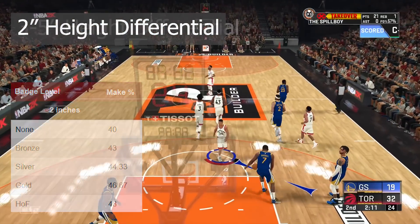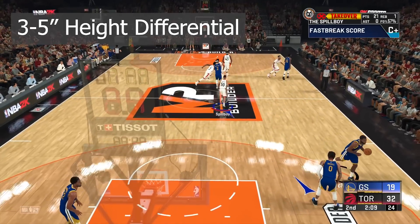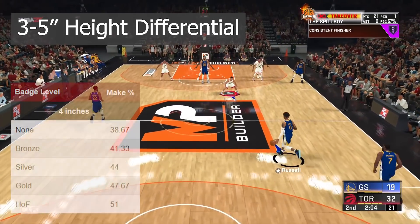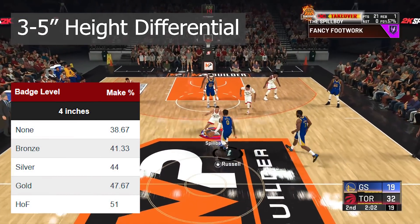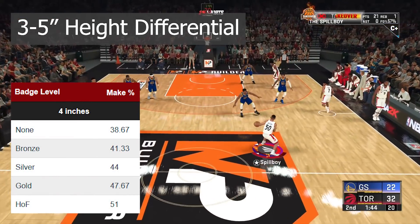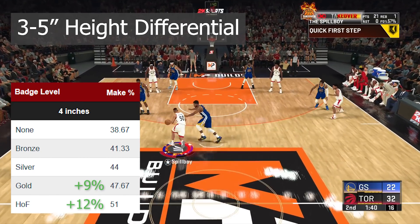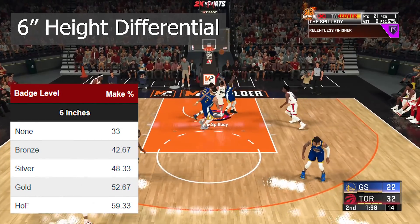Moving to the three to five inch differences, I'm going to lump these all together as they're very similar with minor variance. At this range you'll see the badge start to work a little harder — Gold has just about a 47% make percentage, and at Hall of Fame it sits around a 51% make percentage at each of these height differentials.